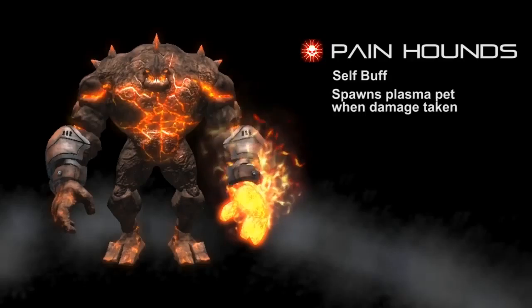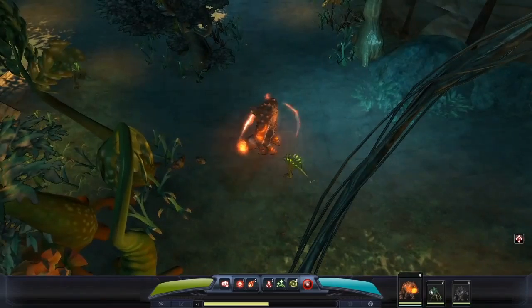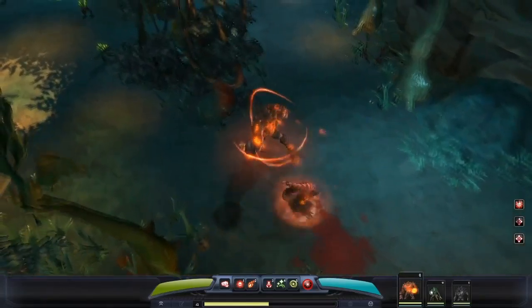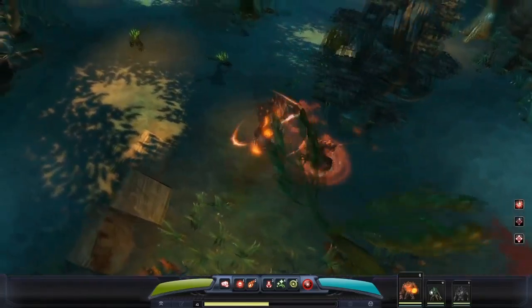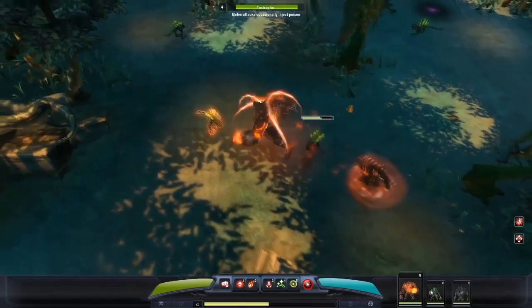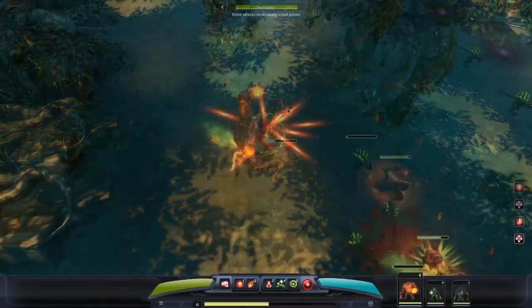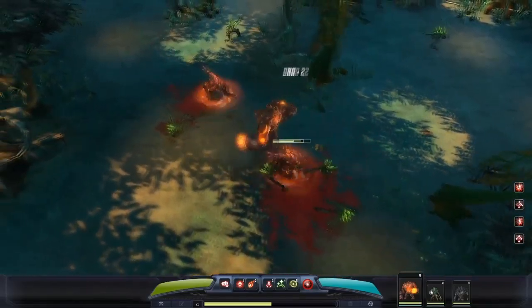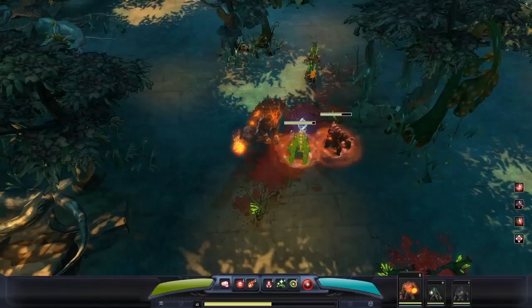Zyrin's first special ability is called Painhounds. Activating Painhounds will cause two fiery rocks to orbit around Zyrin, and for the next 10 seconds, whenever Zyrin is attacked by an enemy, one of those rocks will break off and become a plasma minion. These minions will follow Zyrin around and deal damage to enemies through their melee attacks, as well as a damaging fire aura that hurts all nearby enemies.